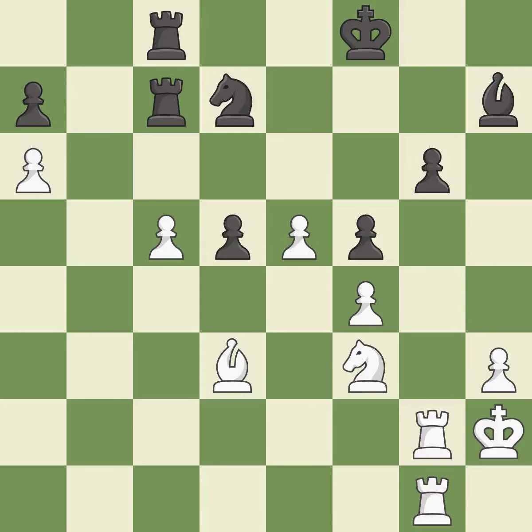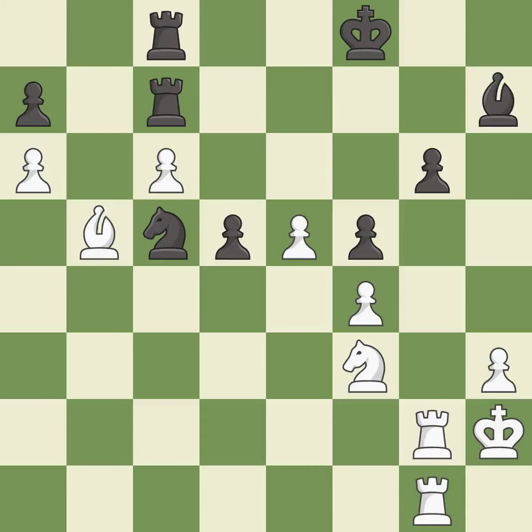This is a fair move — it is good. This pushes a passed pawn — it is excellent. This wins a tempo by threatening a bishop and forcing it to move away. It is best. This defends the attacked pawn. It is best. This threatens to take an open file with a rook. It is best.